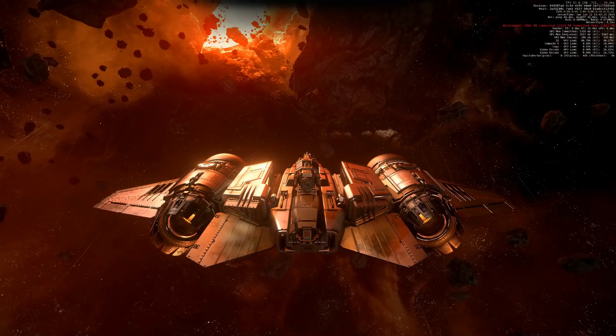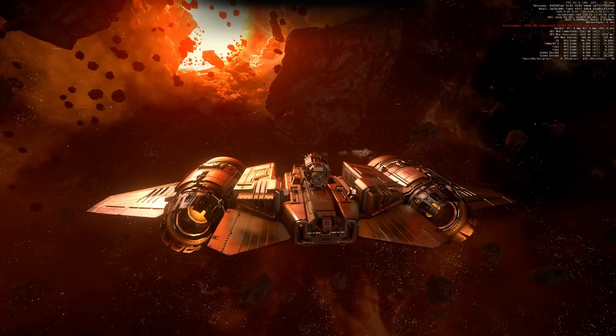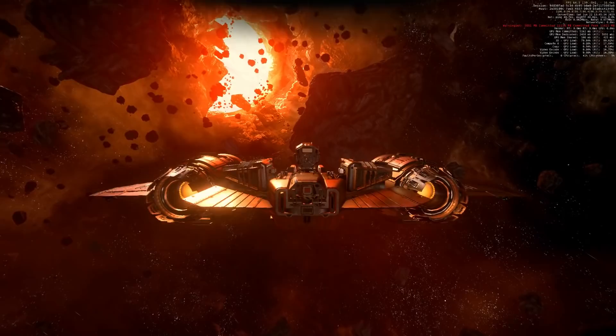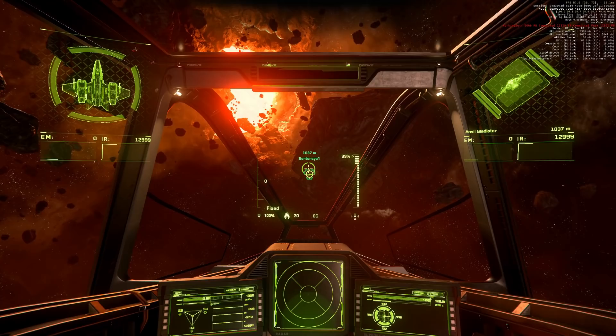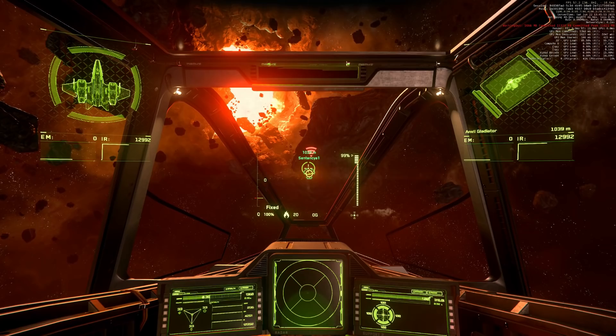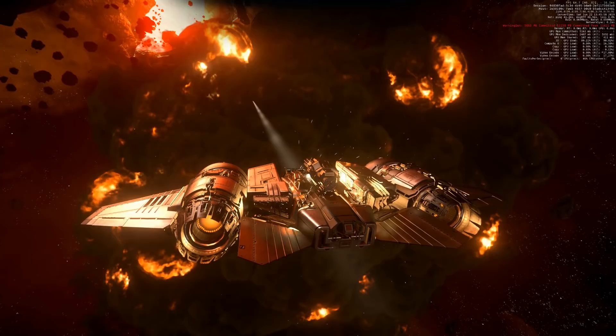After being hit by one size 5 torpedo we lost all our propulsion and we lost those triangle thingies. I'm not sure what those are - there are people who know. I'm sure these are fuel tanks. But as always when I get a result that's a little unexpected I do it one more time. One size 5 torpedo one more time - let's see if we lose those things again. Yeah, we lost them again.